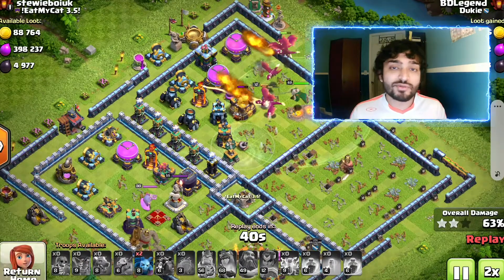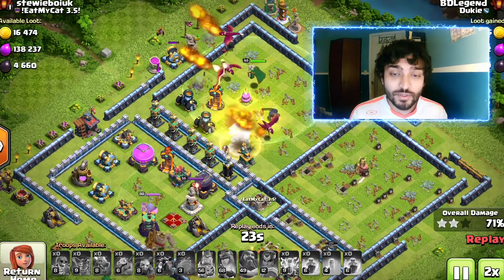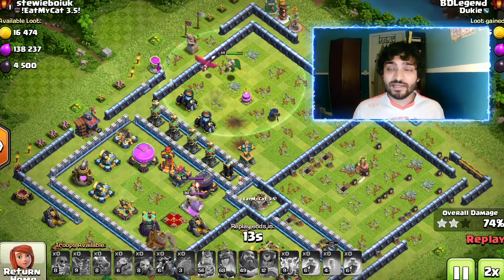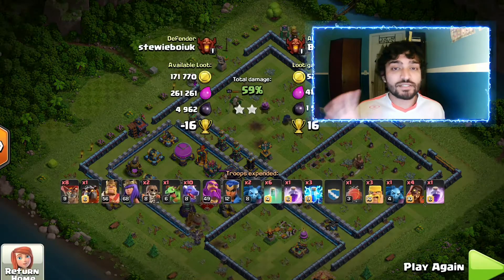In clan war leagues, you don't just want the star — you want the percentage too, because it might come down to percentage. And if you're competing with your clan mates for clan war league medals, that's definitely what you're going to need. Ultimately, I end up getting a 77% on this attack, and that is really good for clan war leagues, especially going up against an almost max town hall 14. I hope you guys use this method in your mismatches because it is extremely strong. It does require you to blizzard, and you have to get the town hall with your blizzard. If the town hall is central, I would highly recommend you avoid this tactic. But if it is not central — if it's an anti three star base — then you do want to try this method because it is going to get you an extremely good result.